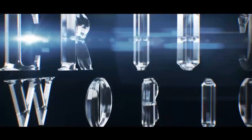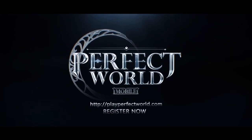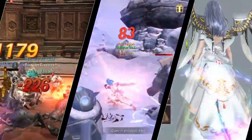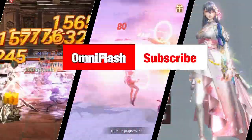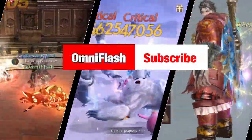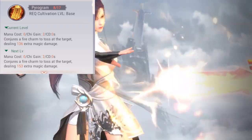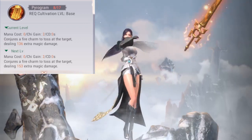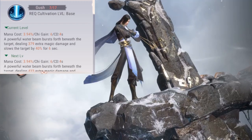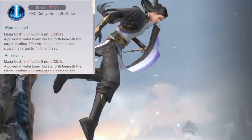If you enjoy doing tons of damage with wide area nukes from long distances, the wizard might be just for you. The wizard class is not gender locked — you can be male or female. Your basic attack is called the Paragram; you basically throw fireballs in the shape of fire charms.